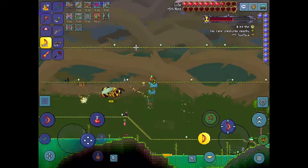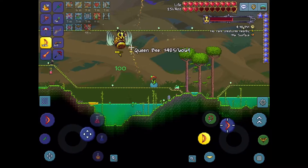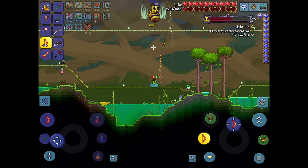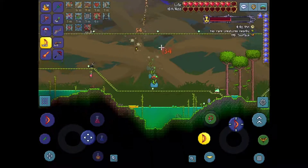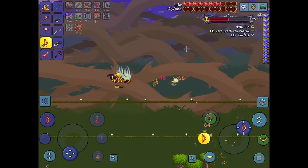Not including the defense boost from the defense potion and the Bast Statue that you get in the underground desert. The Bast Statue increases your defense by 5, and the ironskin potion increases your defense by 8, giving me an additional 13 defense total.